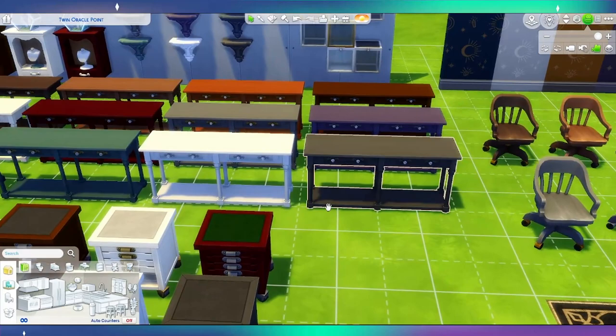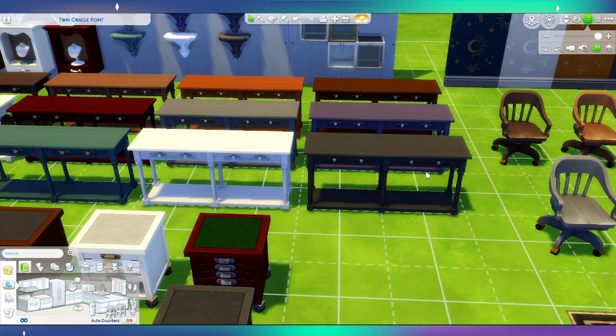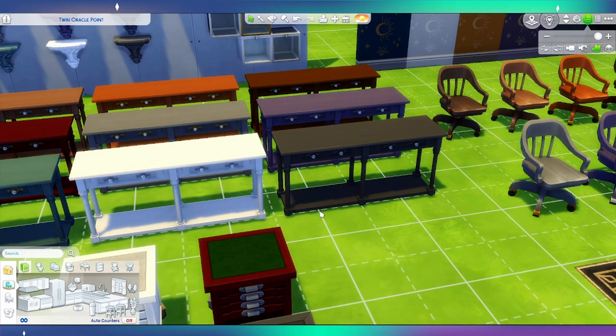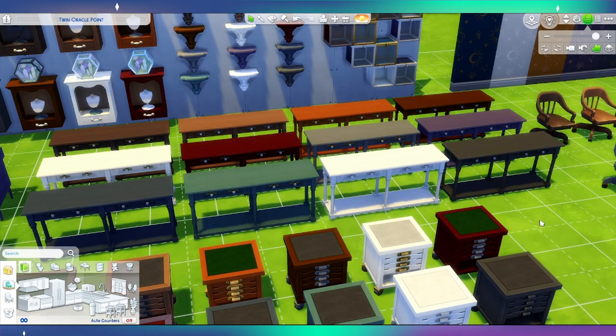This is a console table — essentially a side table. It's quite narrow but also really long, so you have the opportunity to put things on both the top and bottom. I think it's quite versatile in design and could be used in a variety of places. Some packs have items that aren't as versatile, so it's really nice that this one is.